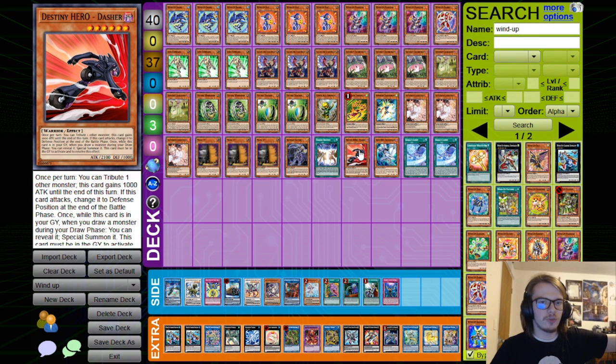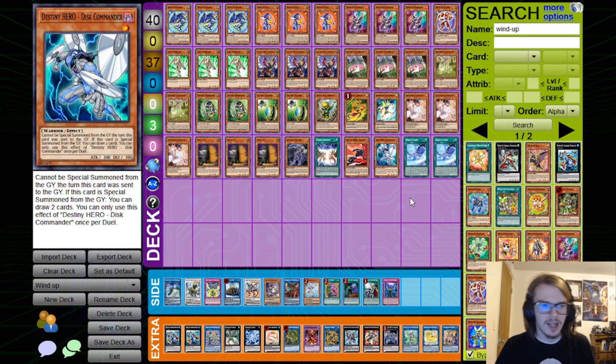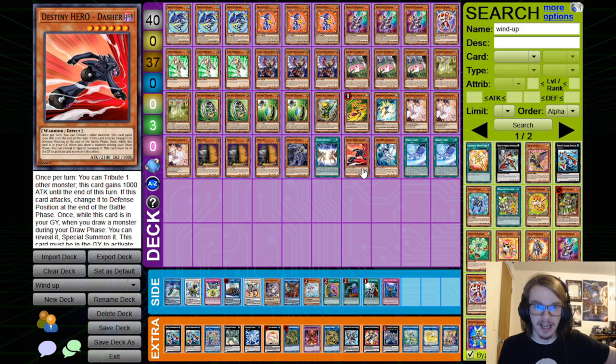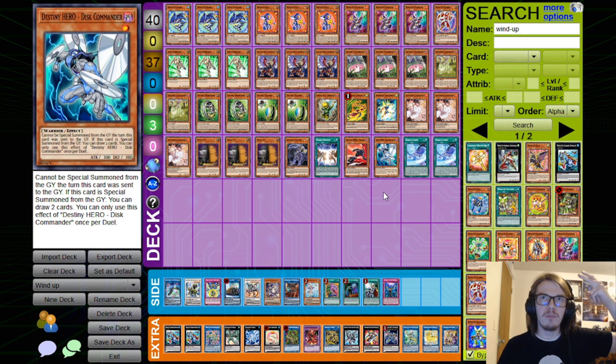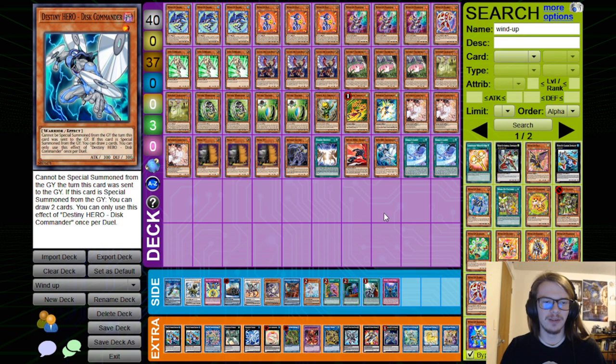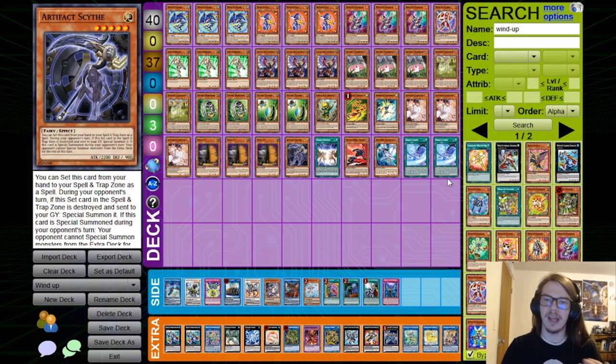We have the two best materials for the Fusion Destiny being Dasher and Disk Commander. You could say Mally and Denier are better, but here's why they're not in this situation. One, we are playing a very high monster count, so Dasher is almost always live. Two, we want the best two cards because any more bricks us a little bit more, and we want as few bricks as possible. Even just playing four is a little bit much. You just kind of want as few brick cards as you can get — you just want all gas, which is also why we're playing very few hand traps.